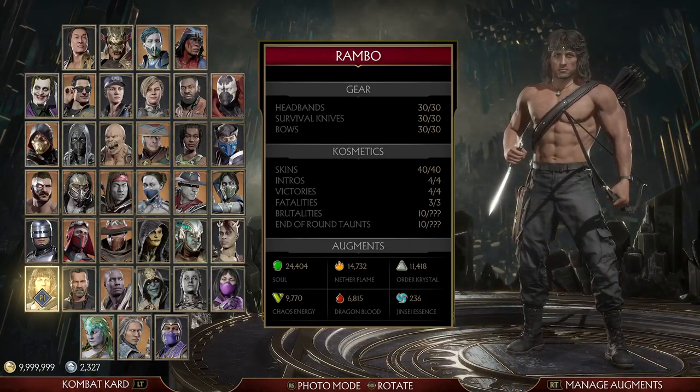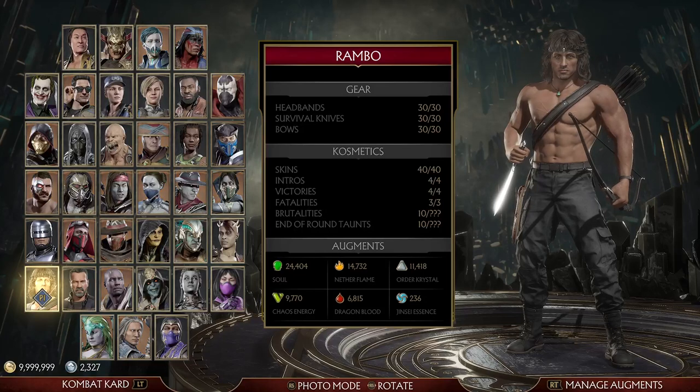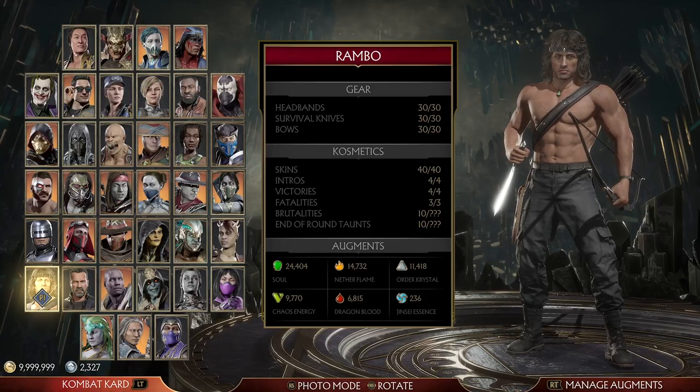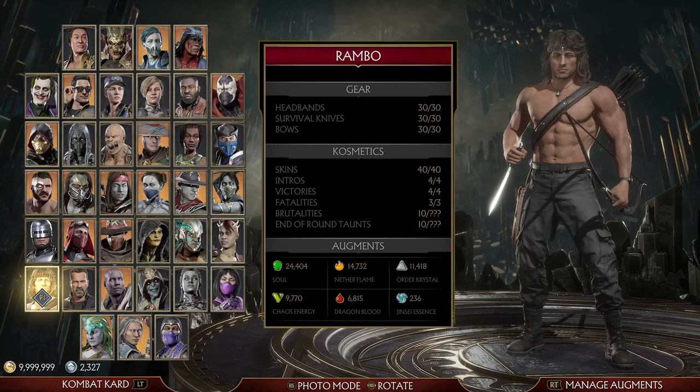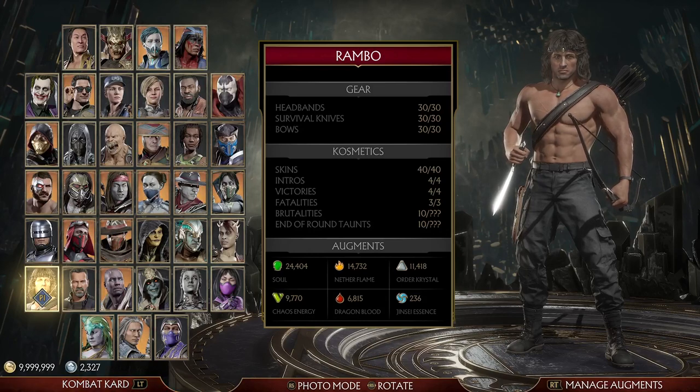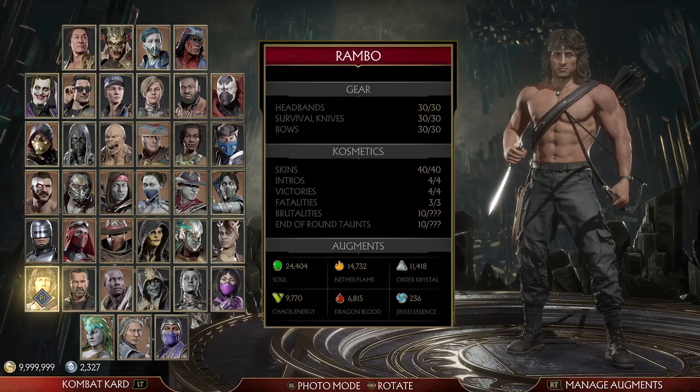I hope this helped some people out. Hopefully you were able to understand how the immunity works with the tower and how the damage scales up. Alright, hopefully you guys can get some of your luck towers going and make some OP builds. I'll catch you guys later.